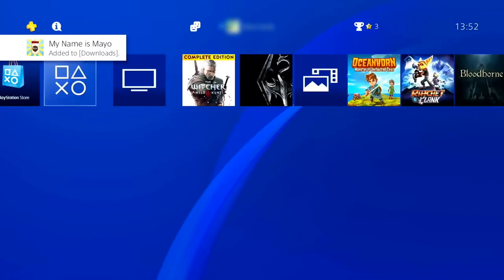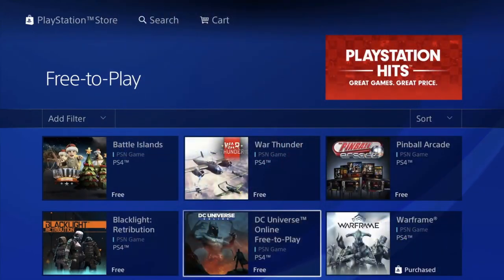Once you've made your new PSN account, you will have to go to your PlayStation Store, where you will be able to download the US version of the game.